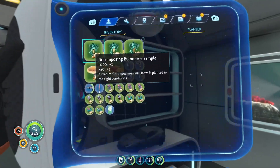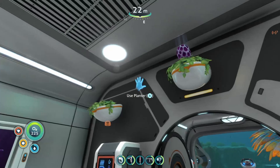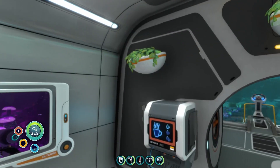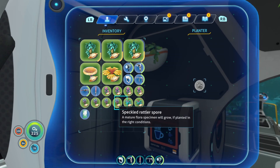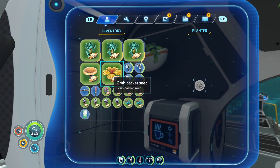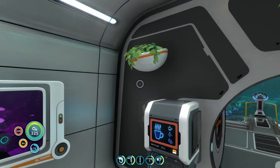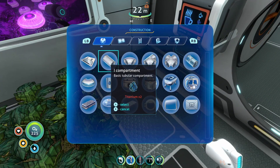I went back to the floating island and got some specimens. Get those voxel shrubs going. I also got some seeds for the pink cap, speckled rattler, grub basket, jaffa cup, and the bulbo tree sample. Now we need to get the bulbo tree doing its thing.